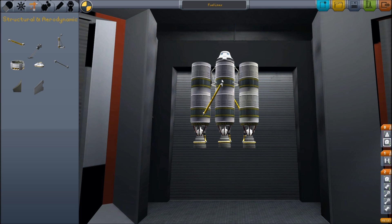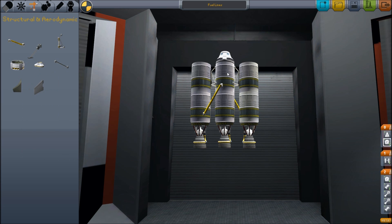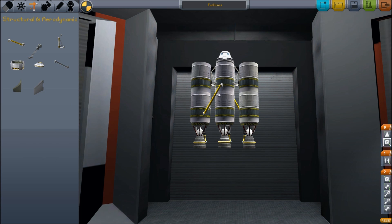So if you look at the Moonlander I've been working on — the new one, not the old one from the other video, but the new one called the iBots — it has a tricoupler with a single stack and then some longer stacks on the outside. The inner tricouplers will drain fuel from these outer stacks, and then we'll drop these stacks off and then they'll finally use their own tanks.